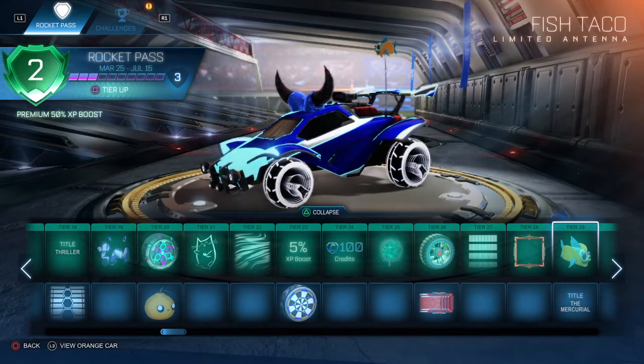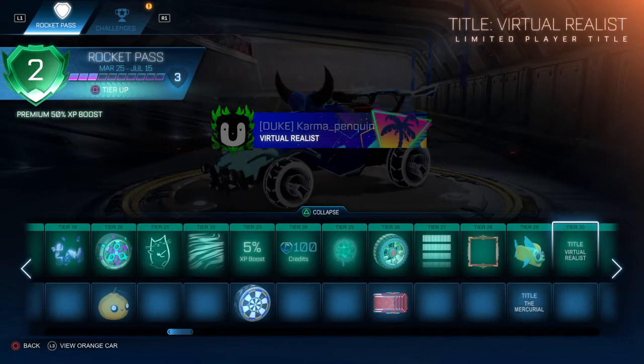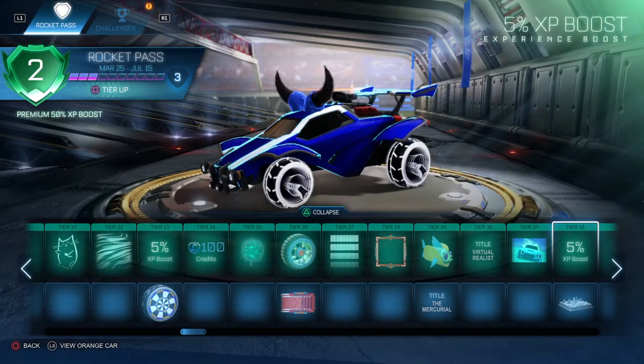Tier 29, you get the Fish Taco and the Mercurial. Virtual Realist at tier 30. Tier 31, you get the title Horizon.